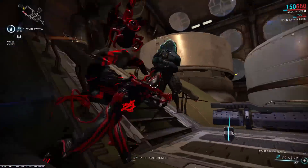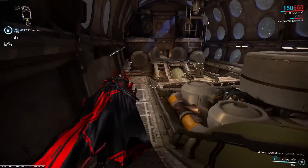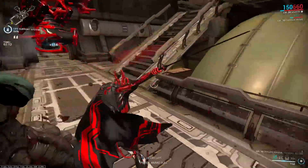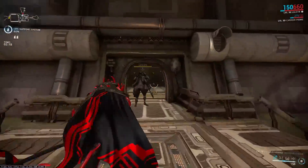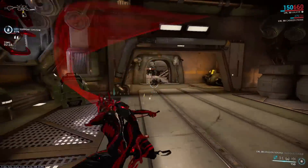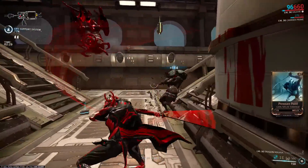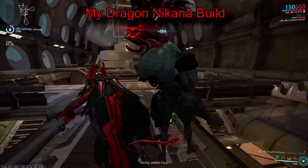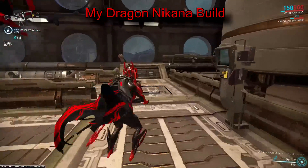The amazing thing about Nikanas is you have Tranquil Cleave which is a one-handed stance, Blind Justice which is a backhanded stance, and Decisive Judgment which is a two-handed stance. On top of that they all have a V-polarity which matches both the Nikana and Dragon Nikana, and they add 10 mod capacity when you put it on the weapon so you don't have to rework your build to swap them out. My recommendation: just get all three — they're all a lot of fun, and if you can pull off all the combos you're going to have a great time.